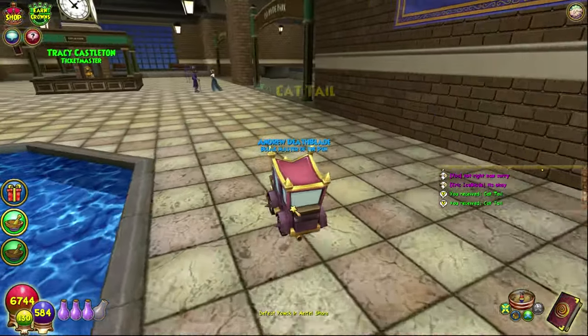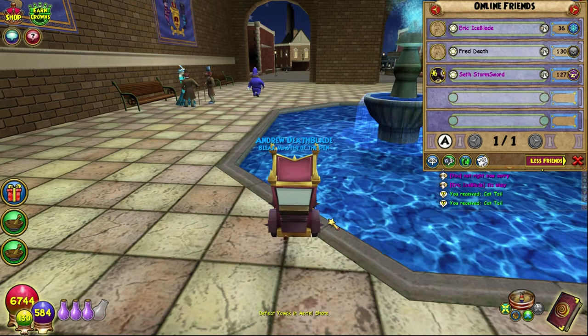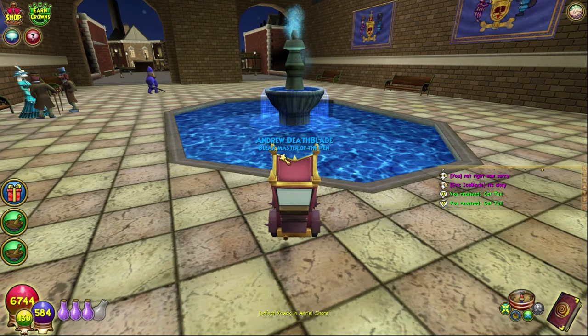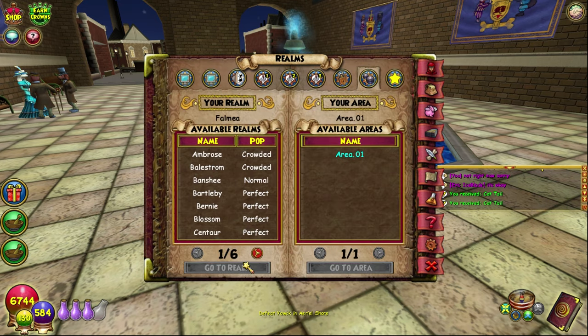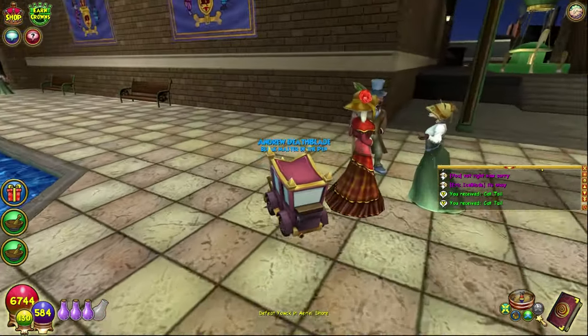The best way to do this is if you have a friend or a second account. What I used to do with my brother's account: get the other account to log into a place one realm ahead, then you can port to them. Then they swap realm, or you swap realm, and you keep doing that so you don't have to wait the whole timer to go down.